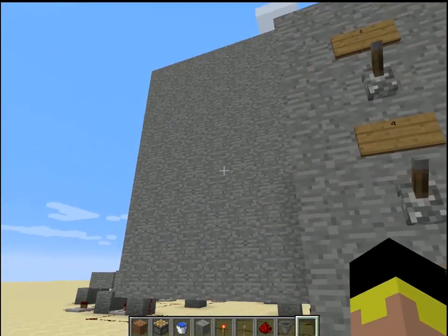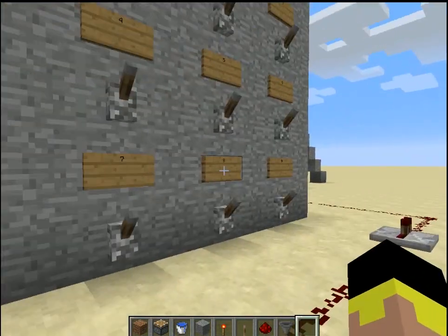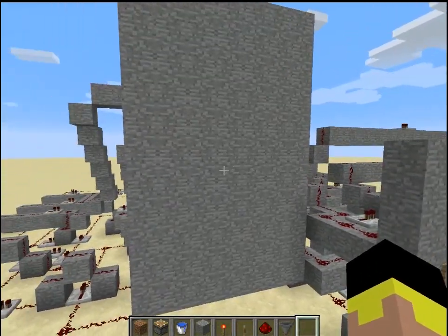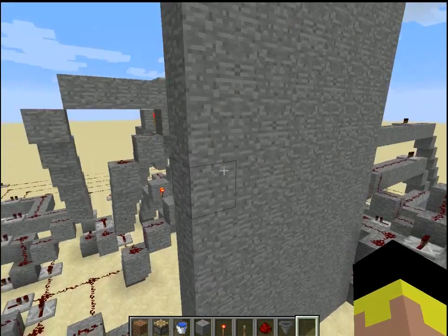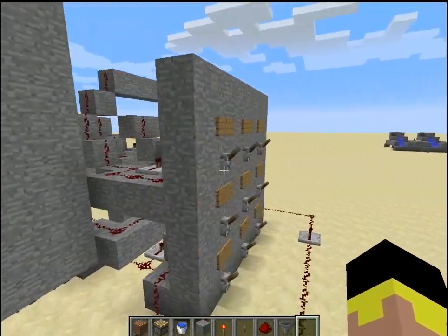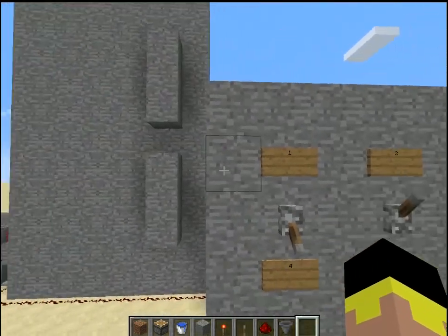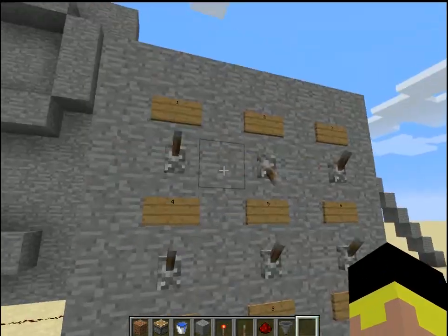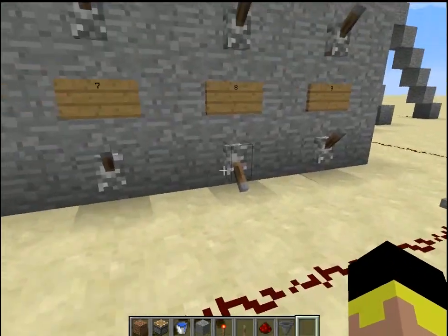Hello and welcome to my redstone world where I build all sorts of stuff, or will be building stuff in these videos. Now here I got this 7-segment display. It displays using 7 piston devices for each line and combines them together to display a number. And it does this for all of these numbers from 1 to 9. It's one of the easier ones to make of all of them.